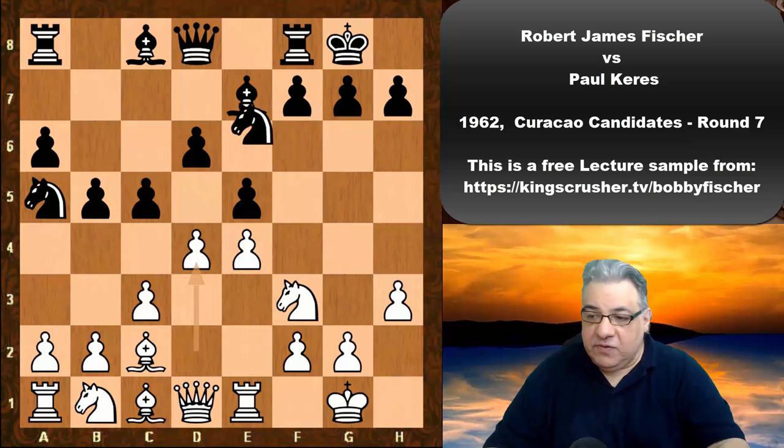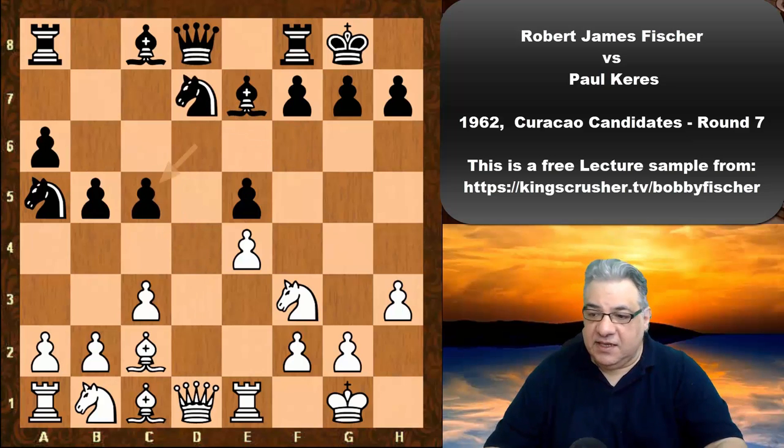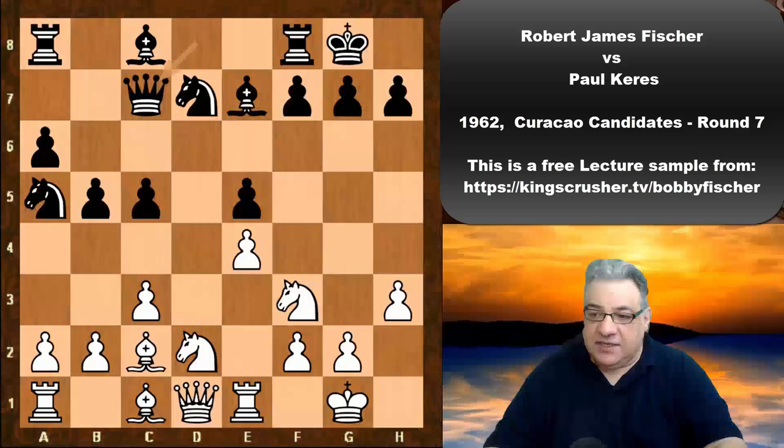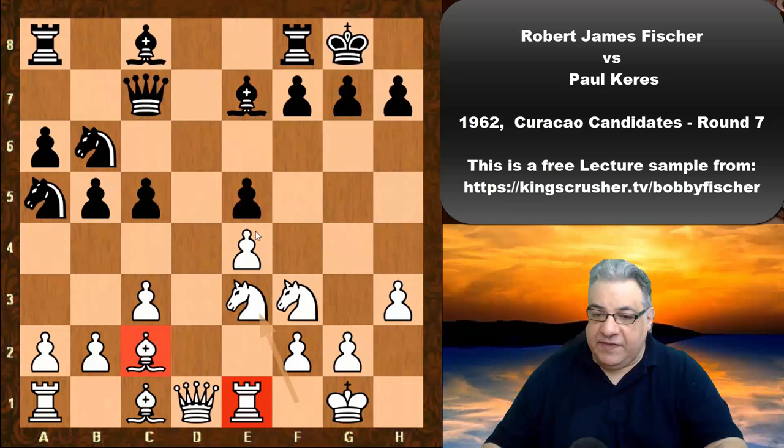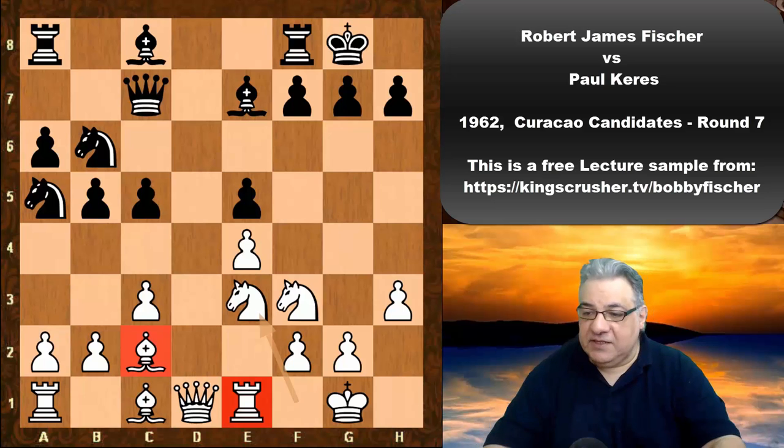After d4 Nd7, we see dxe5, Nbd2, Qc7, Nf1, Nb6, and now the Ne3 route instead of Nf5, because the bishop covers f5 anyway. The Ne3 route offers the amazing idea of trying to liberate all of white's pieces — the bishop, the rook. If this pawn can be eliminated, it would enable the white pieces to spring into life.